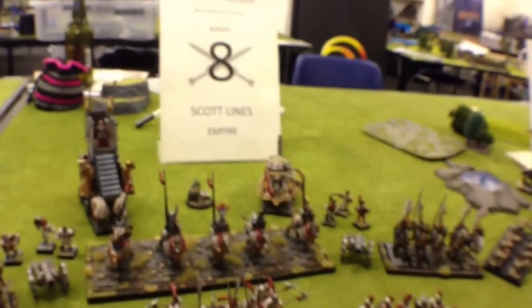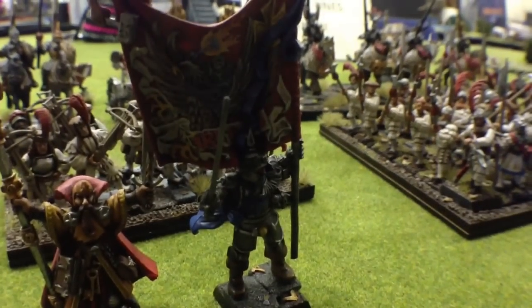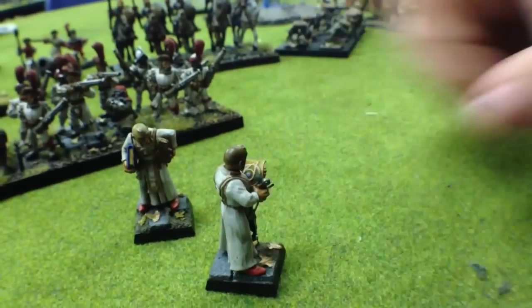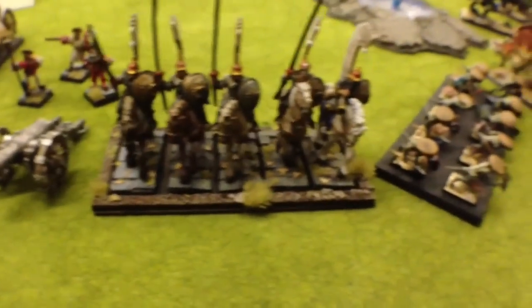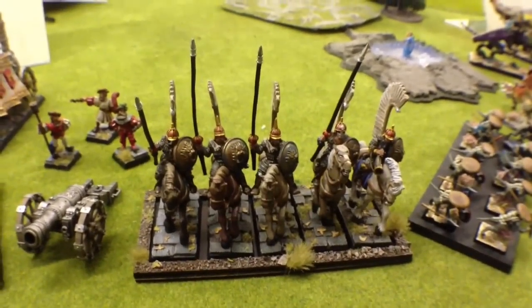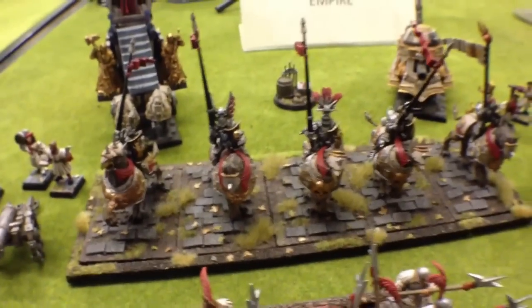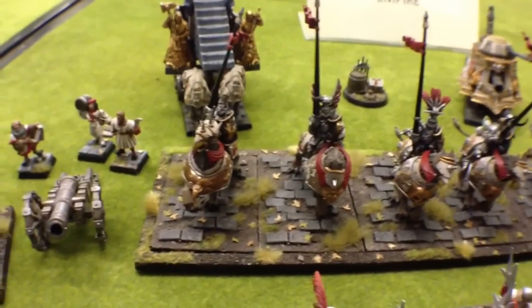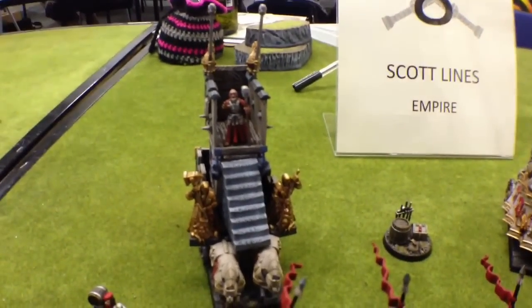Moving down to Empire — we've got Scott Lines here. It's a really nice army; it's neat. The basing is interesting and he's got some nice character figures. Look at this guy — he's got detail on the scroll, his wizards are really nice. I like the Kislevite horses, it all works together. His conversion for his war altar is a nice centrepiece again. It's a light colour scheme which helps bring the models out with dark basing — always a good contrast. The demigryph bases he probably made himself from plastic card with some texture, scratch built.